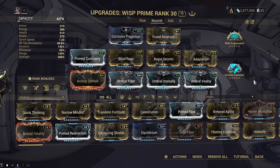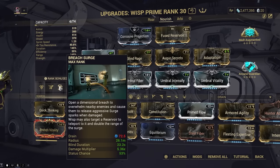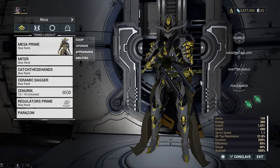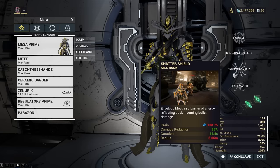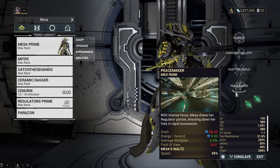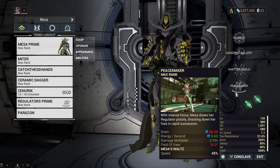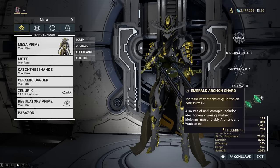Please keep range on your Wisp — I've been seeing a lot of people running negative range Wisp recently, and Breach Surge is literally overpowered, so there's no reason to run negative range on Wisp. The last frame I'm recommending is Mesa. Her Shooting Gallery and Shatter Shield combined with an Adaptation mod add a ton of survivability, and her Peacemaker cuts right through those overguarded units. With two Archon Shards adding plus two stacks of corrosion, you can fully strip enemies and cut through them no matter how high level they are.